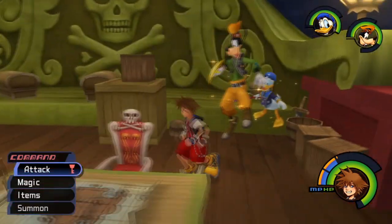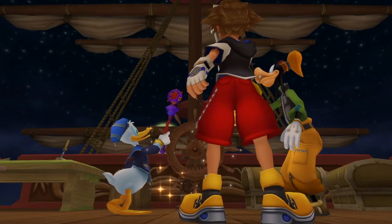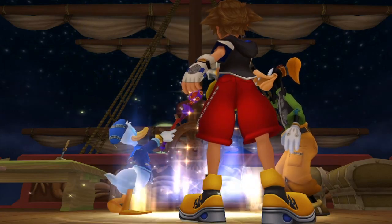Head to the outside of the ship where you fight Captain Hook, but instead fly above the door that you came out of and you will see a white trinity on the floor.